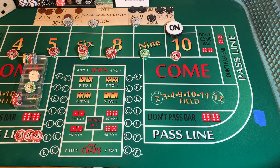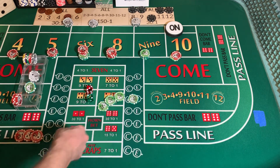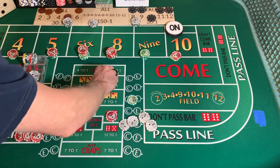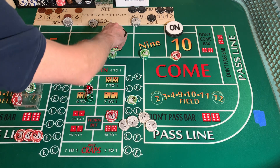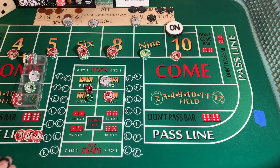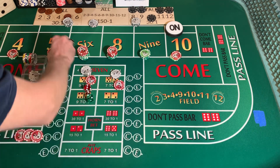$3, $2, $3, $2 — dice out. $2, $3, $5 — dice out. It's a repeater! Nothing could be sweeter than to hit my repeater. We have $85 on that — going to pay $119 and press up our 6 and our 8 $30 each, our 9 by $25. Going to press up our 6 and 8 $12 each and put $10 on that 5.